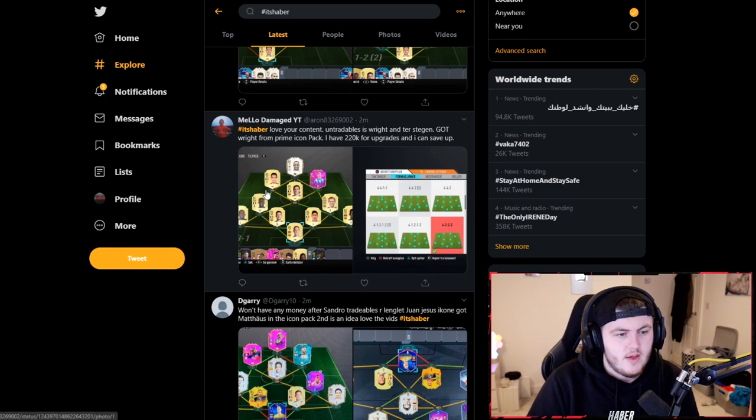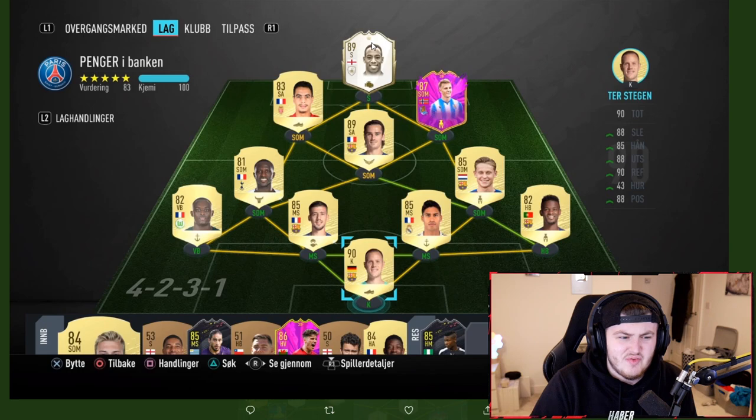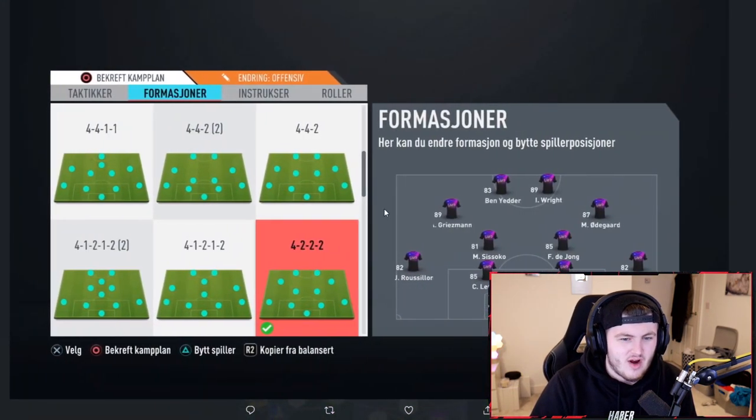Next one coming from Melo, who says: Love your content — got Ter Stegen right from the Prime Icon pack and I've got 220k for upgrades, but I can save up. GG on Ter Stegen, I guess. It's not great, is it? Not bad, but not great, you know.